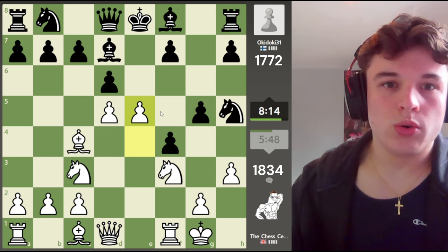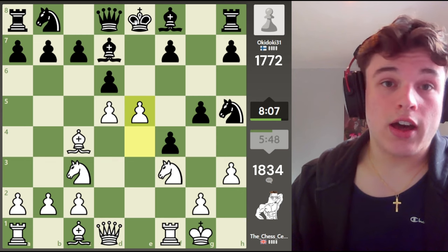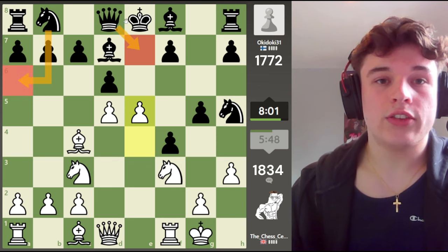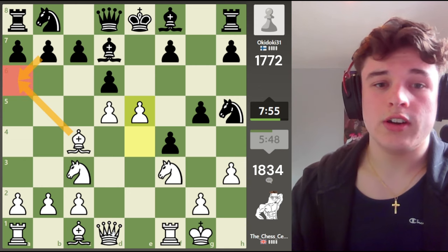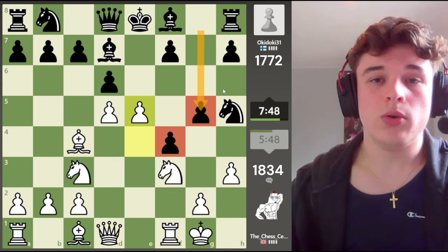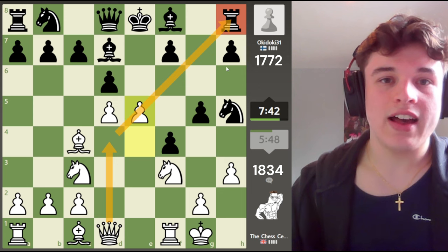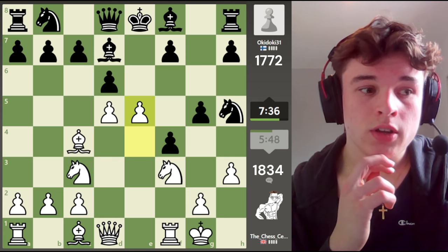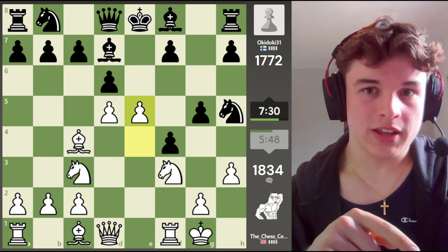A lot of the time, when your king is safe — which it is, we can always go to h2 if we need — and your opponent's king is stuck in the centre, which it is, it's going to take a couple moves to castle queenside. And if knight a6 is played, we could probably just chop it off and ruin the pawn structure, and then play a move like queen d3. Our opponent is playing in a typical King's Gambit style — like a Morphy defence sort of approach, which is what I tend to play against the King's Gambit.